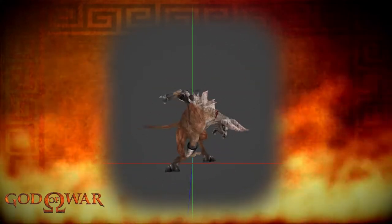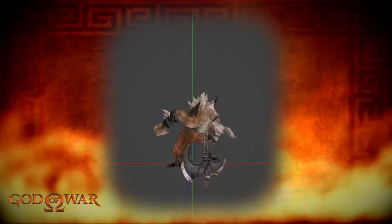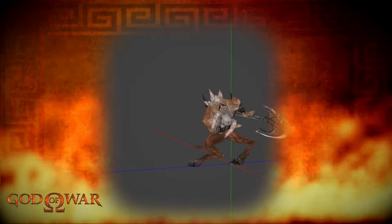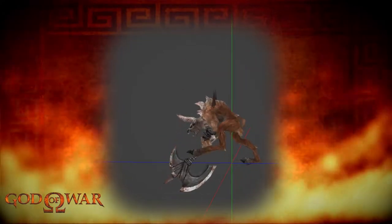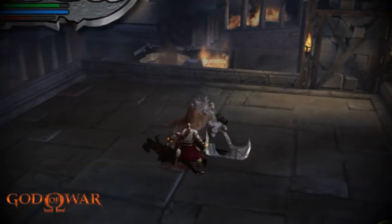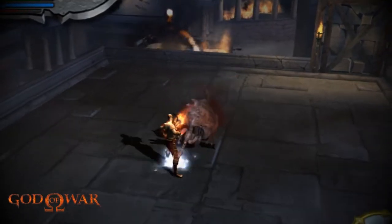This is another one of its attacks. Here it swings its axe swiftly from side to side before pulling it upward and slamming it down to the ground. This is quite a deadly combo, and this is what it looks like in game.